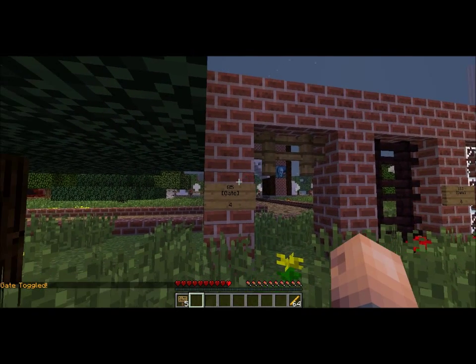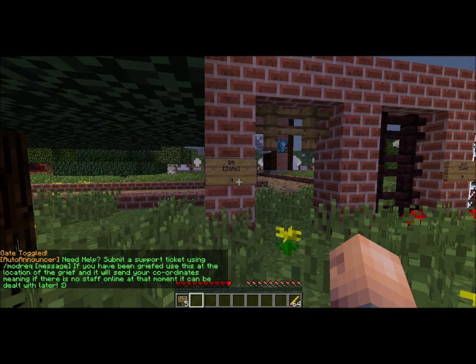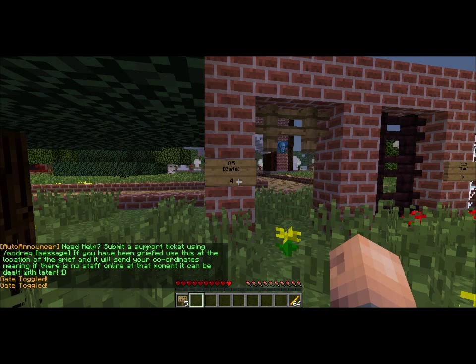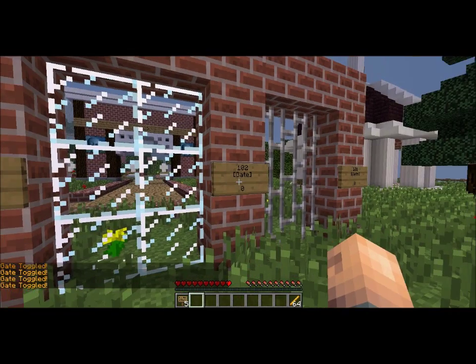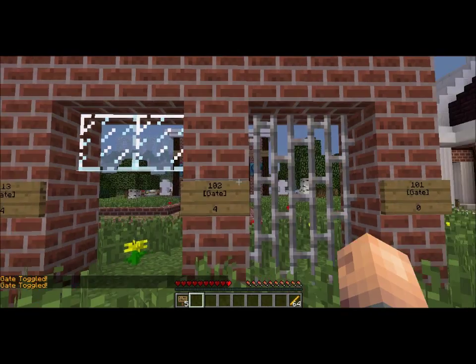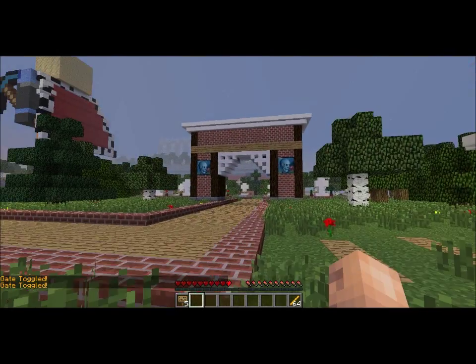On the first line of the sign it will show the ID number of the material, and the fourth line will show how much of it is stored in the sign. You can also use nether brick fences, glass panes, and metal gates as well.